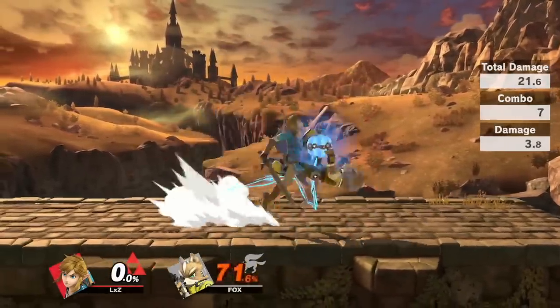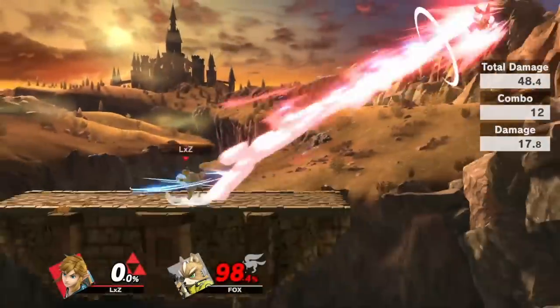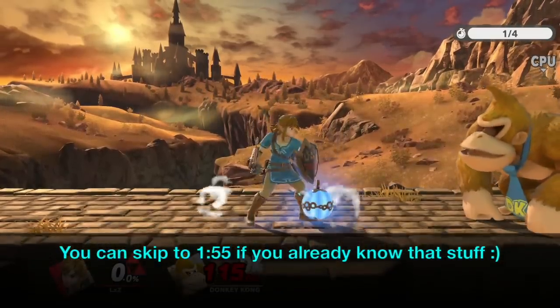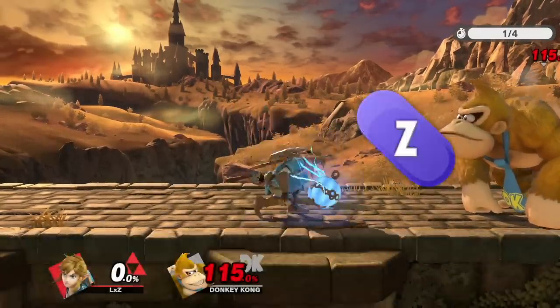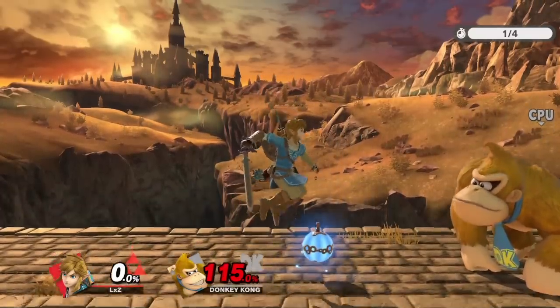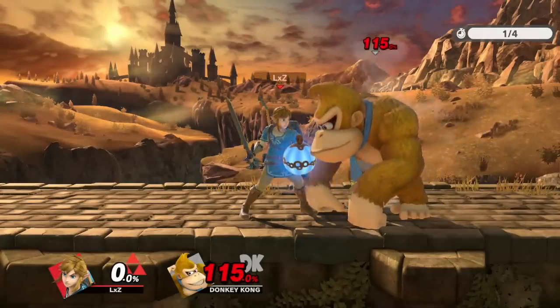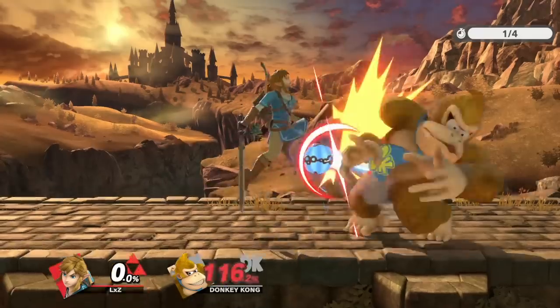There are actually three different types of bomb loops that you can perform, but before we get into that, I'd like to cover some basics. In order to do bomb loops, you're going to have to buffer a short hop Z-drop. By pressing your grab button and your jump button at the same time, you'll buffer a short hop that will Z-drop on the first airborne frame. A Z-drop comes out on frame 1. Add to that three frames of jump squat, which means it's an attack that comes out on frame 4.